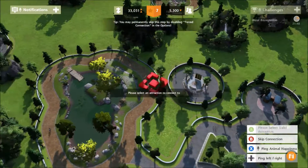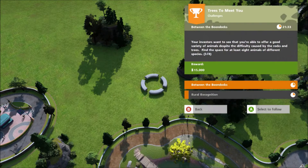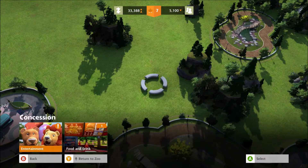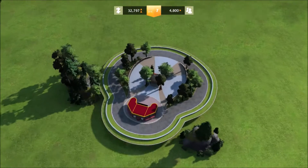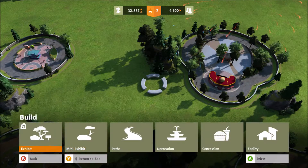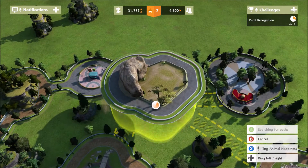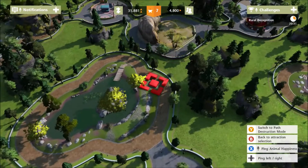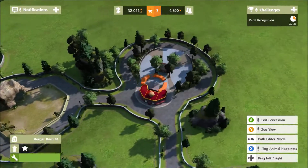Let's put in a lion mascot and spread out the entertainment. I wonder if mini exhibits count — they might. We have about 20 minutes; I have faith we'll be able to do this. Let's put in some food and drink — a burger barn right here. I want to make most of this area and put in another exhibit, maybe a grasslands exhibit with some hippos. We can connect this right to the lake.